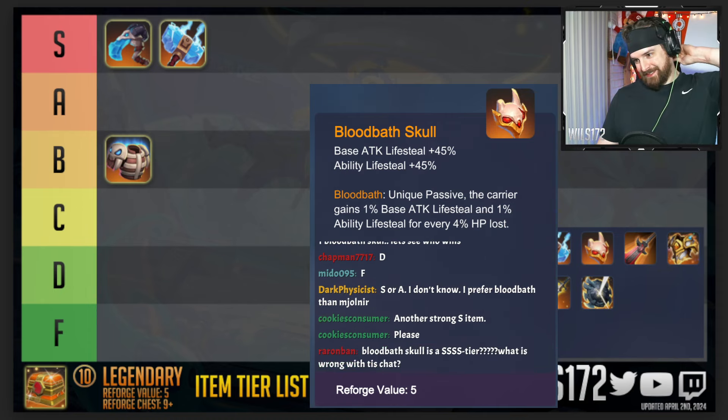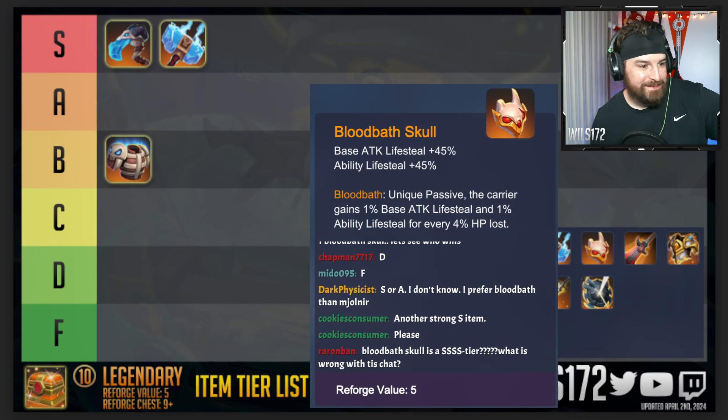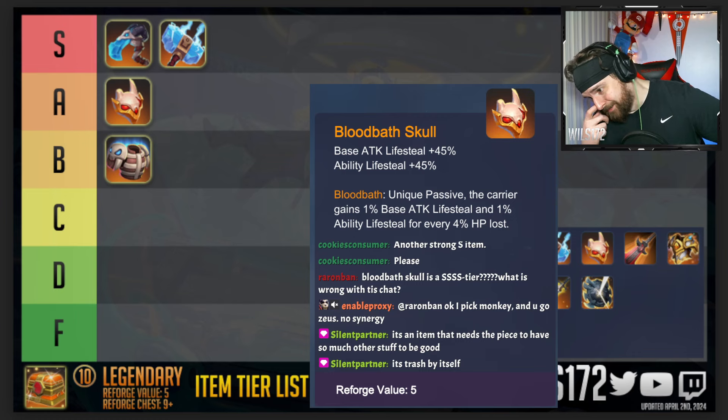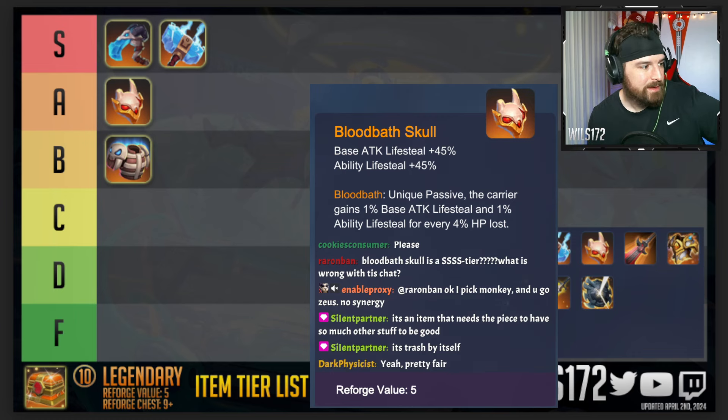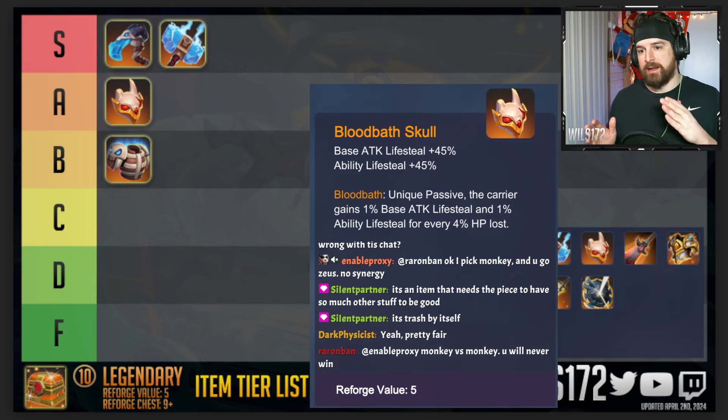Bloodbath is getting S tier votes but I'm going to go against a couple people and start it in A tier. If I'm presented Bloodbath Skull, Scythe, and Mjolnir, I'm not taking Bloodbath Skull most of the time. If I get a second choice of legendaries then maybe, but it's not the first item I pick when I reforge for legendaries — it's almost never the first one I take.